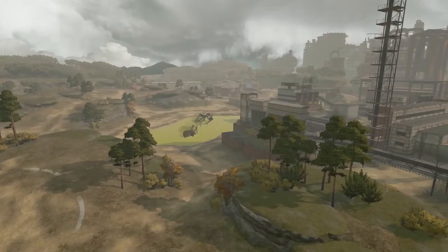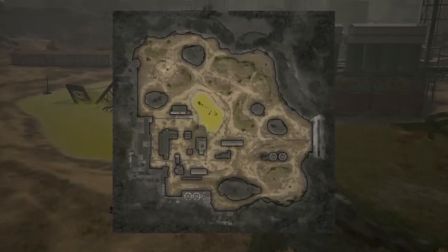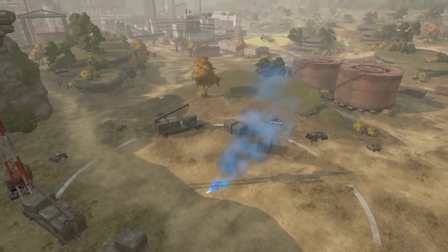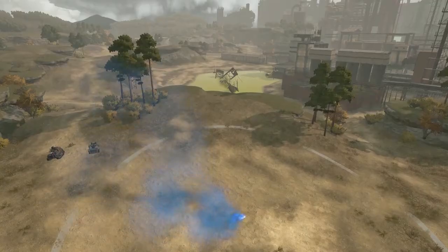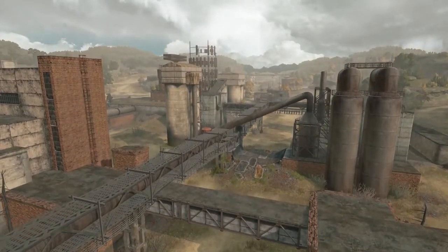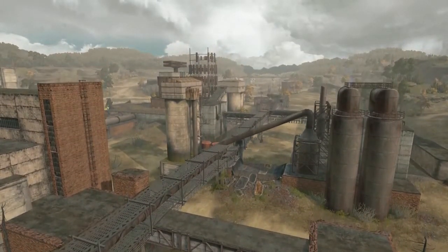Let's talk about the map structure. The respawn points are located on two opposite edges of the map. They are separated by a pretty open area in the middle that has some roads and hills. The vast majority of the map is dominated by an abandoned factory, with tightly packed buildings around it.